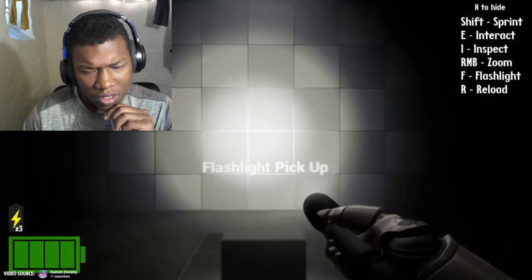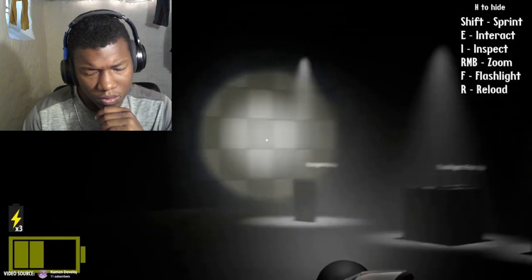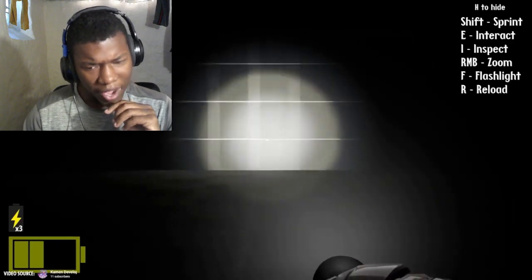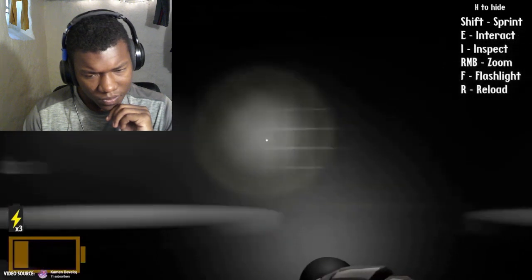When the sun goes down, GTA 6 has you covered. No more blindly stumbling through dark alleys — with a functional flashlight you can navigate dark environments with ease. This is a small but significant feature that adds to the realism of the game.